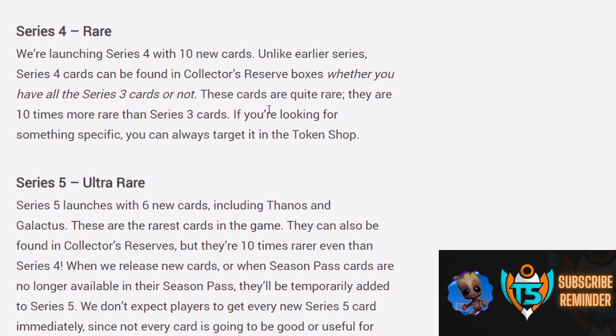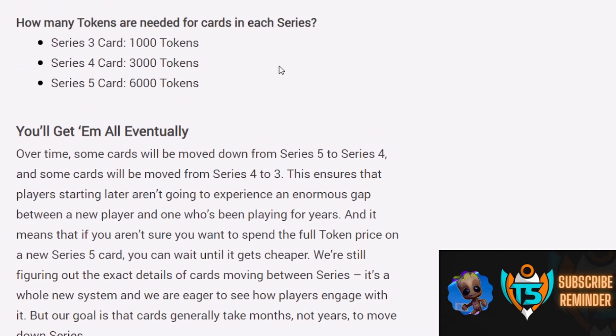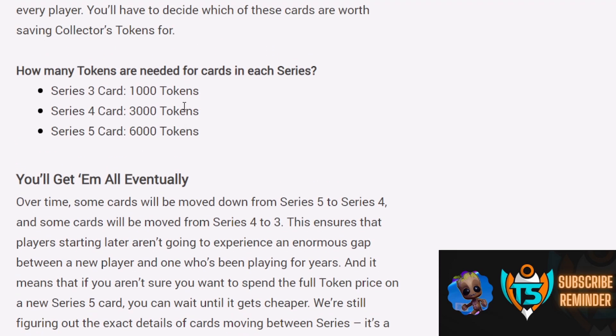Series 4 and 5 cards are just rarer, and they'll also pop up in the shop but cost more Collection Tokens. It's a bit of a feel-bad if some of these cards are really powerful and feel gatekept. However, they say they'll actually be moving cards down eventually — Series 5 will go to 4, 4 to 3, etc. — and they'll rotate new cards into Series 5 throughout. They don't give specifics on timing, but it's still good news. A Series 3 card costs 1,000 tokens, while Series 4 and 5 cost even more — so you need to build up a lot.